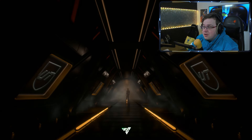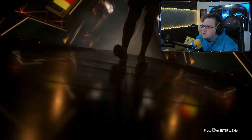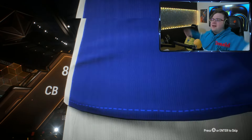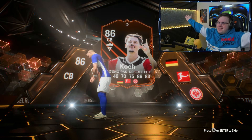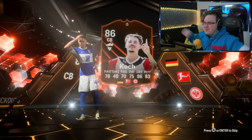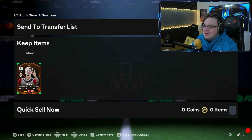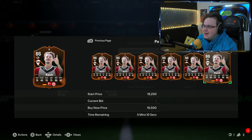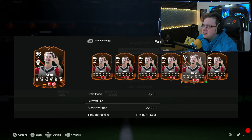Plus rare gold player pack - oh hello, this looks special. Is this a world tour player? Oh it's a road to the knockout - it's a walkout! It's Road to the Knockout, 86 rated. I'm not gonna say the name but we'll call him Kosh. Europa League road to knockout - he's not selling anywhere but you might get 11k for him. That's alright though, we take those.